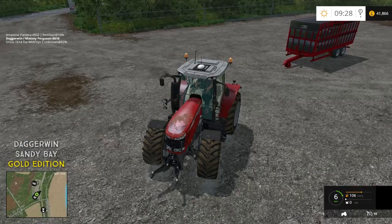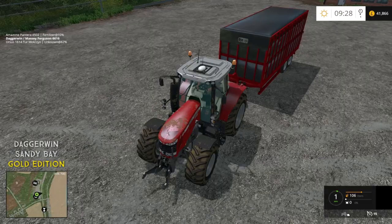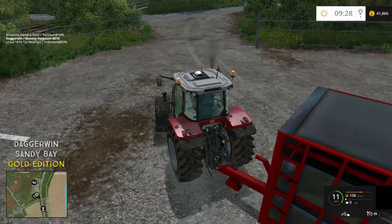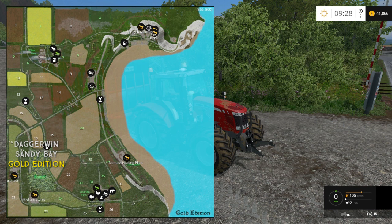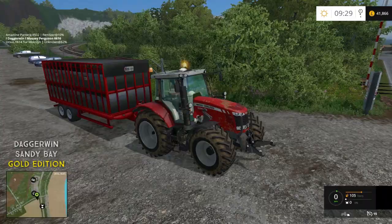I'm kind of debating what animal to do first. I want to sell one trailer load of each one — I don't really want to sell them all yet because I want to leave it for another episode, but one trailer of each should be good. It will give us a bit of a cash boost. I just need to know where you take them to — near Sandy Bay Stores at the top of the map, that is where you take them to.